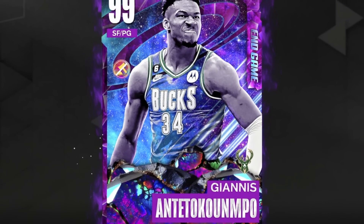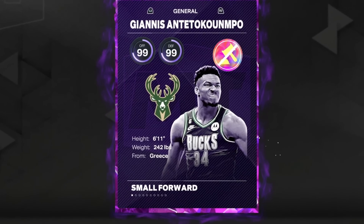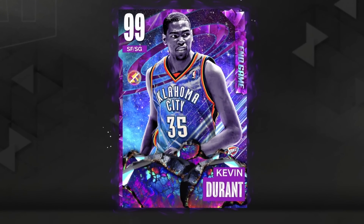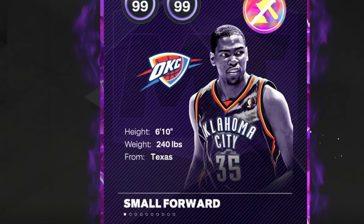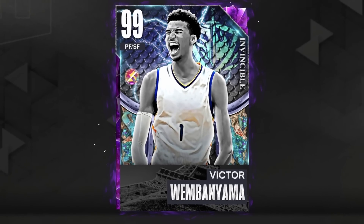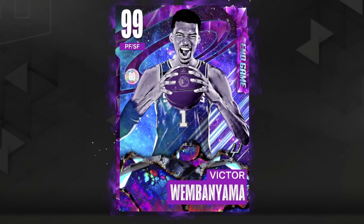At our starting point guard, we've got Endgame Giannis Antetokounmpo. This man is such a beast — he's 6'11" and he's the best point guard in the game. Next up at shooting guard, we've got Endgame Kevin Durant. I still absolutely love this card and he's 6'10". And next up, we've got Endgame Victor Wembanyama. You might say I've already got the Invincible one — well, you can run both of them in the same team. I know it's crazy.